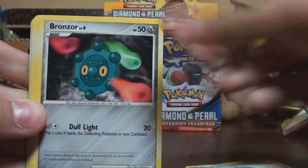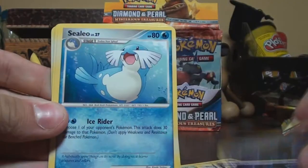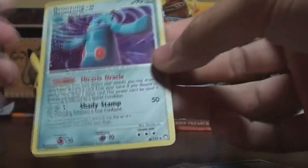Kricketune, Spheal, Bronzor, Bidoof, Pichu, Golbat, Quilava, Magmar, Murkrow, and a Bronzong for holo. That's really nice.